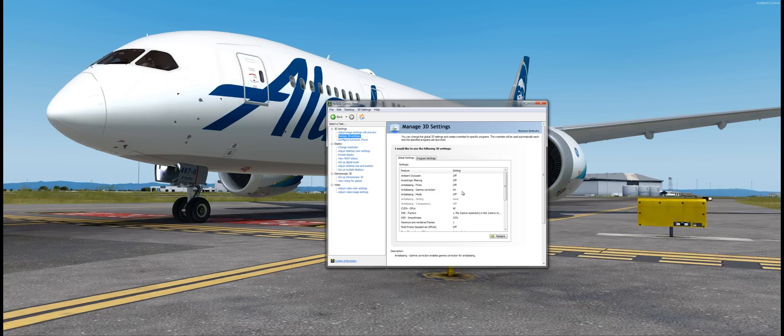Next, go to 'Manage 3D settings' and pretty much leave everything as it is, except for 'Max pre-rendered frames.' You can choose from one to four. I would choose two to three if you have an older card from the 900 series, but if you have the Pascal series I would use one. Since I have the 1080, I'm going to use one.